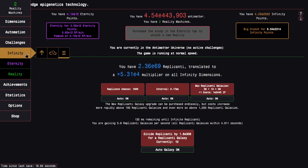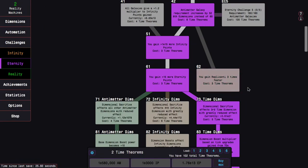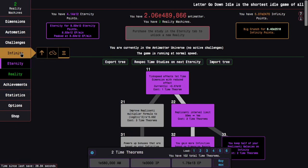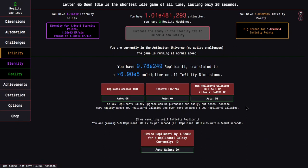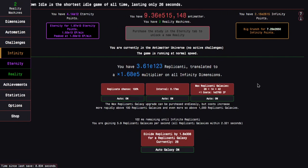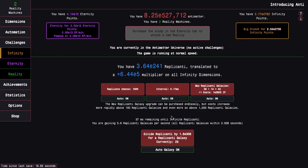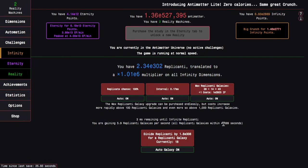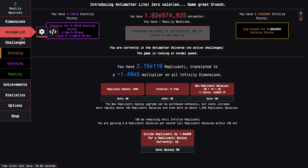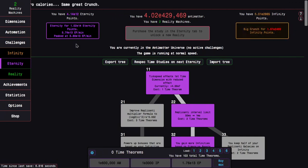The strat involves time study 62, which I can unlock now, to gain replicanti even faster. Right now it's 5.9 replicated galaxies per second, which might seem pretty good, but I should probably change my eternity setting from e70 — it's been e74 for a long time — to at least e100. I have to build up to 42 replicated galaxies, and with this speed it still takes seven seconds, so I don't want it to take even that long. Speeding up three times makes a big difference.